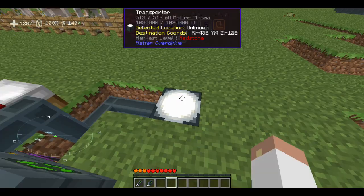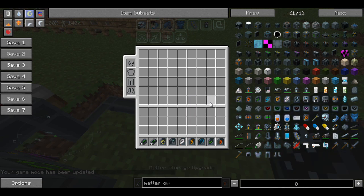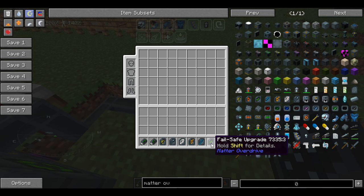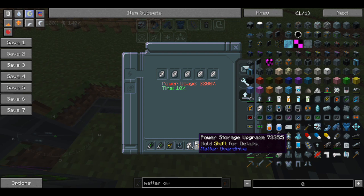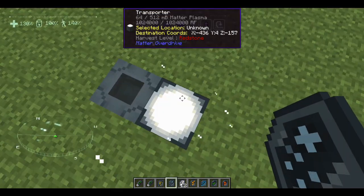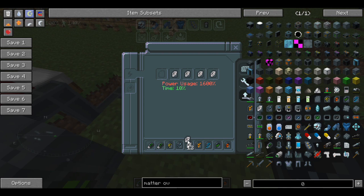Now we're getting into upgrades — there are a lot of different upgrades you can apply to all your machines. We have speed upgrades, hyper speed upgrades, matter storage upgrades, power storage upgrades, range upgrades, fail safe upgrades, and power upgrades. You right-click, go to your upgrade screen, and you have five slots to work with. If you put hyper speed in every slot, watch — the teleport time drops to 10, whereas normally it takes much longer. That's the hyper speed upgrade.